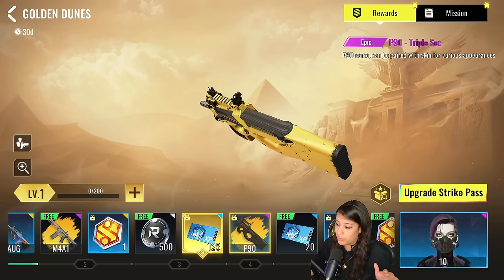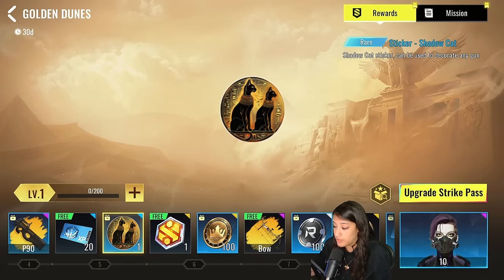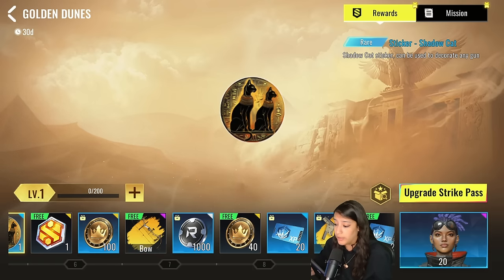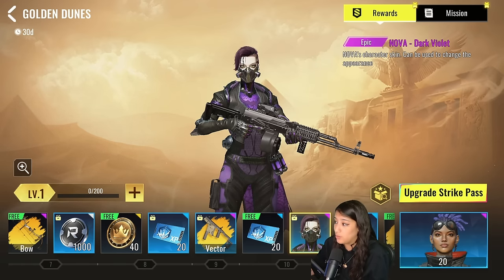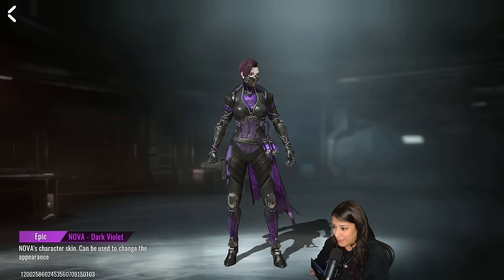We have a sticker with two Egyptian cats, some trial cards, noble coins, and more camos. This battle pass has a lot of noble coins and XP cards, so if you're looking to upgrade your guns or get skins from the noble coin shop you'll get quite a bit. Next we have a new Nova skin called Dark Violet — it's giving me Halloween vibes with spider web details, and we're heading into late October.